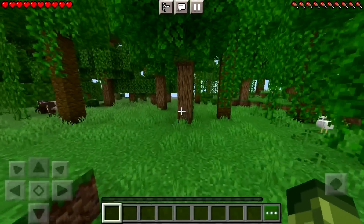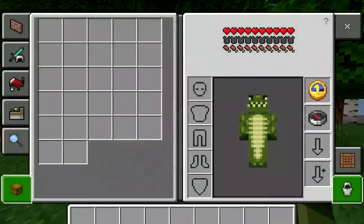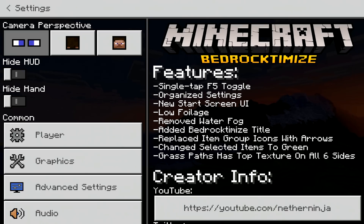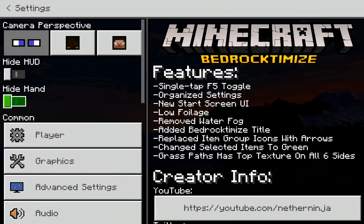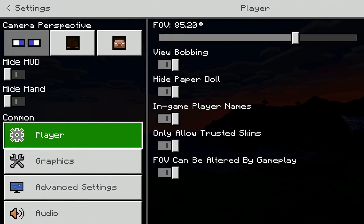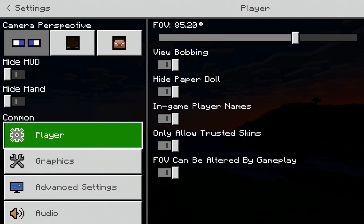The clock and the compass are a great feature in Minecraft, but not everybody wants to be carrying them because they take up too much inventory space. So at the top you've got camera perspective, the ability to enable or disable hide hood and hide hands. You have your player options, which are massively reduced. There's too many things going on for the Minecraft Pocket Edition UI — this just makes things easier. You've got your FOV, view bobbing on or off, hide paper doll, in-game play names and things like that.